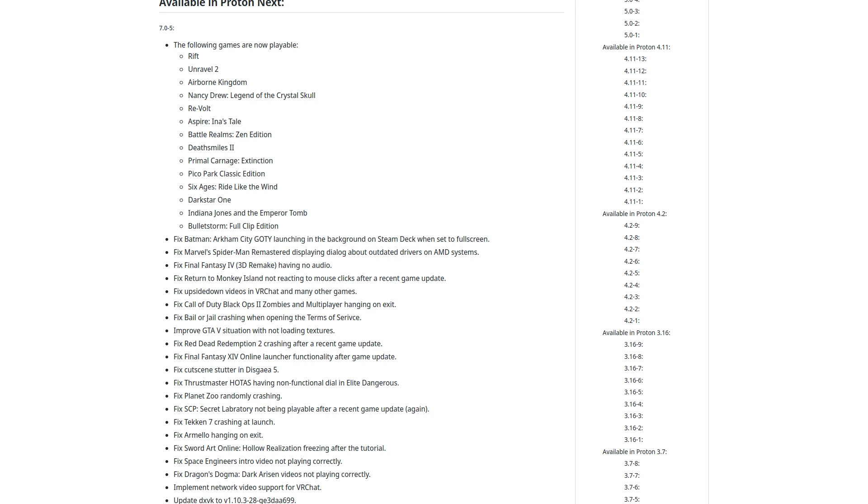Red Dead Redemption 2 should no longer crash after a recent game update. Final Fantasy 14 Online Launcher should work properly again. They fixed cutscene stutter in Disgaea 5. A Thrustmaster HOTAS having a non-functional dial in Elite Dangerous. Planet Zoo should no longer randomly crash. SCP Secret Laboratory should now be playable after a recent game update broke it again. Tekken 7 should no longer crash on launch. Armello should no longer hang on exiting. Sword Art Online Hollow Realization should no longer freeze after the tutorial. They fixed Space Engineer's intro video not playing correctly. They also fixed Dragon's Dogma Dark Arisen videos not playing correctly. And they implemented network video support for VRChat.